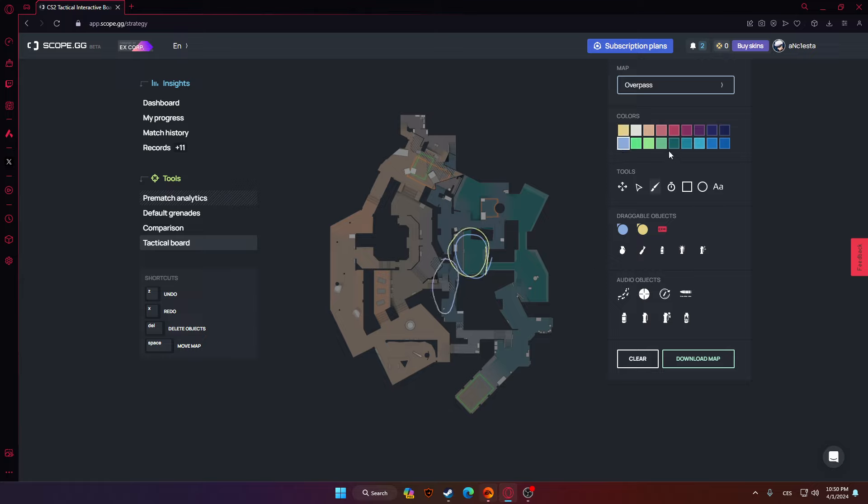Next is con. That's basically the same for T's as well. The point with con is that it's basically crossing the areas between B and A, so you can fake, you can rotate, stuff like this. So con is really needed to have. And for CT's obviously mid control, and for T's obviously the opposite of it — mid control.